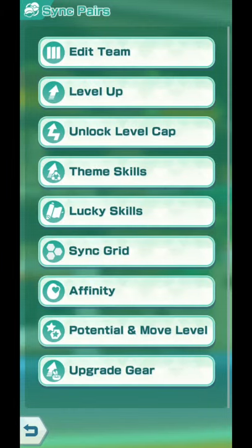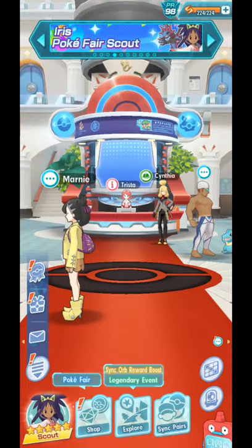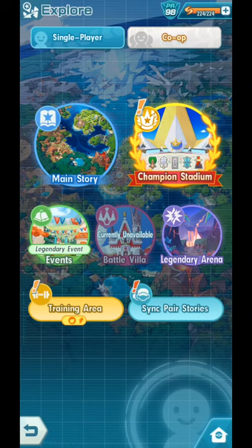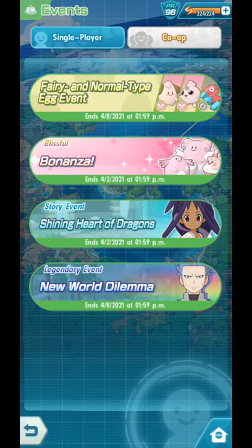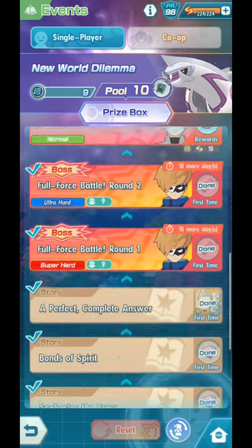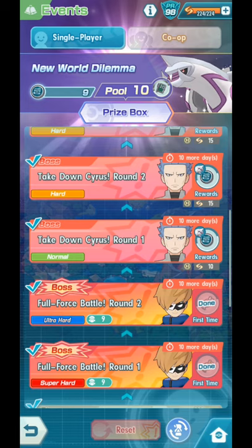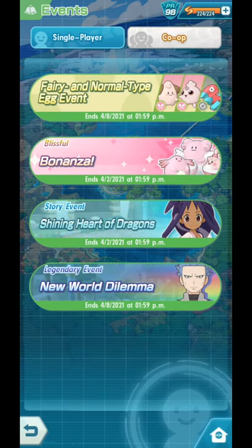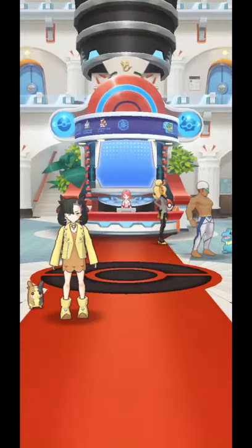At 3 out of 5, he gains access to quite a lot of multipliers. By the way, if you have Barry at 1 out of 5 and want to increase him to 2 out of 5 right now, you can go to your events, your New World Dilemma, and go finish Full Force Battle Round 1. You can get a 3-Star Strike Move Candy coin. As for the other Strike Move Candy coin to get him to 3 out of 5, well, you have to wait probably a bit. But very, very worth it to get to 3 out of 5.